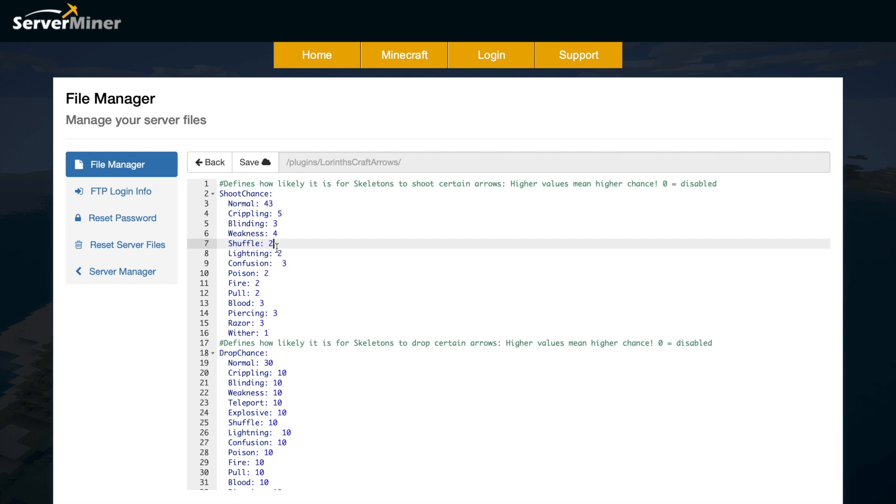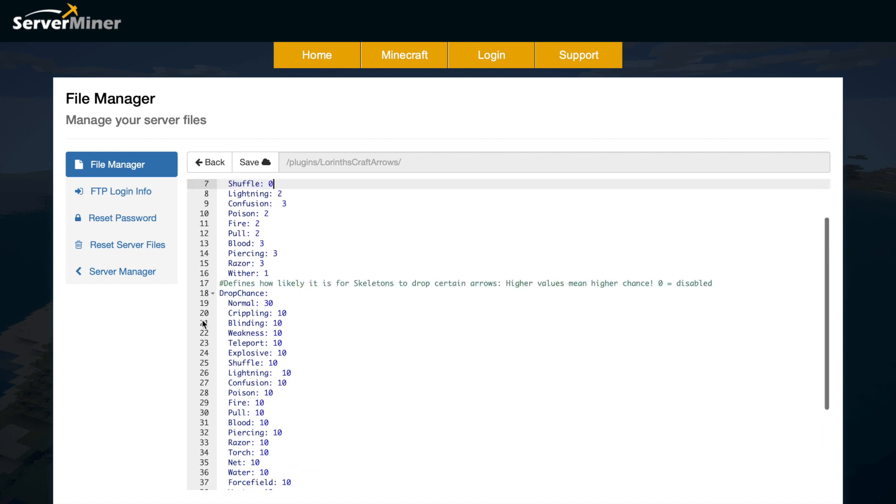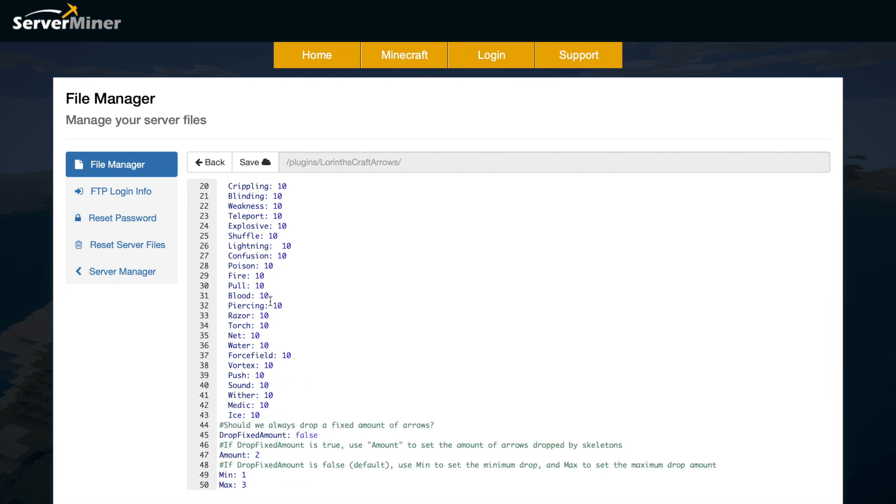If you don't want a skeleton to drop or shoot a particular arrow at all, just put a zero next to it and it's disabled. We have the same thing down here for the drop chance for all the different arrows. You can list all the ones that you want and remove the ones you don't. Right at the bottom you can choose a fixed amount of arrows or set a min and a max.